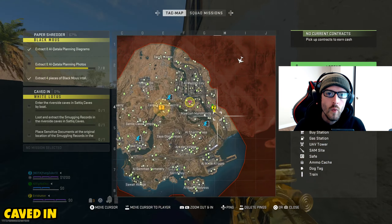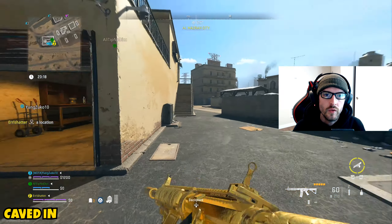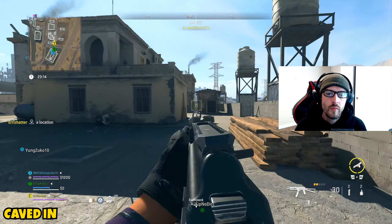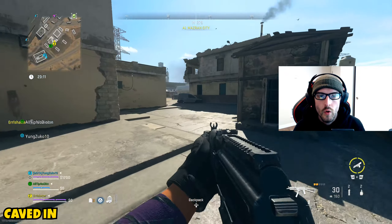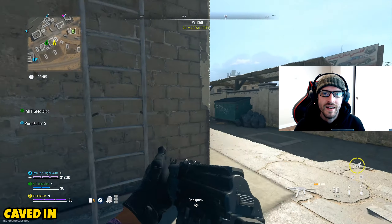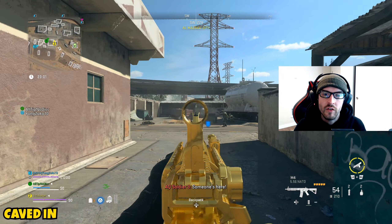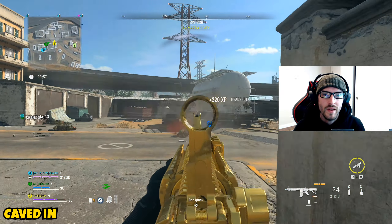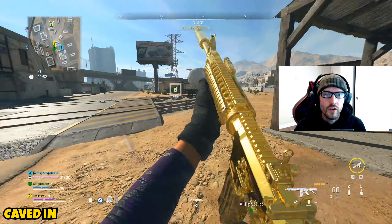Before you go for the Caved In mission itself, once you infill I definitely recommend making sure you have two or three plates. Loot around to grab those; medium or large backpacks are nice as well. The most important part is to get a little bit of money and hit your closest buy station to load up on plates, because you don't want to die and have to redo these missions.